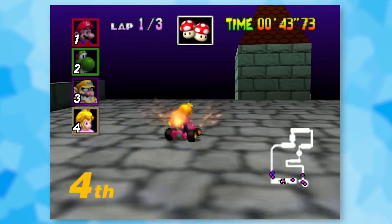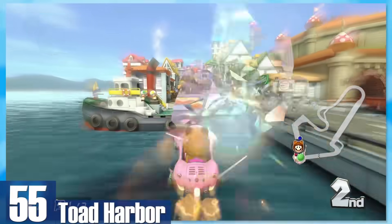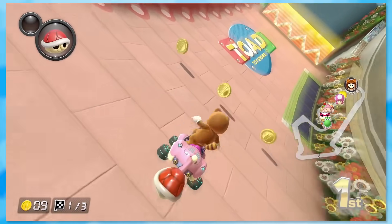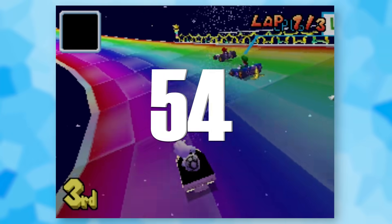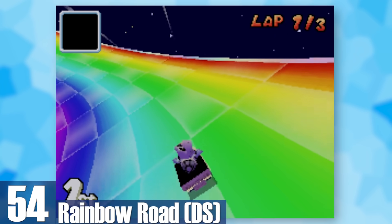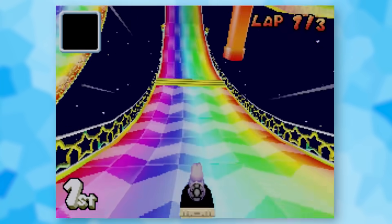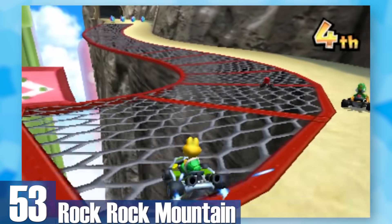55: Toad Harbor. Good old San Francisco — you'll find sailboats, a town, and even some trolleys cruising the road. You can drive on the walls too, which is pretty nifty. 54: DS Rainbow Road. This may seem like a fairly basic rendition but it was the first to include a loop and corkscrew, which is pretty impressive for a handheld title. The music slaps as well.